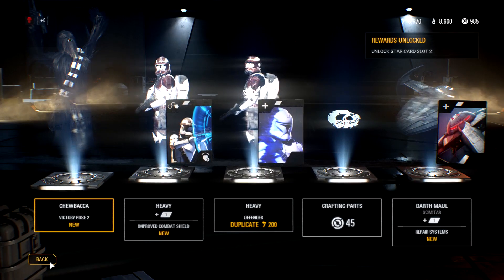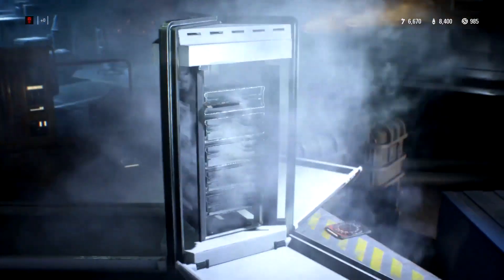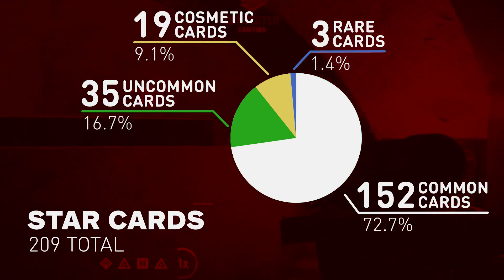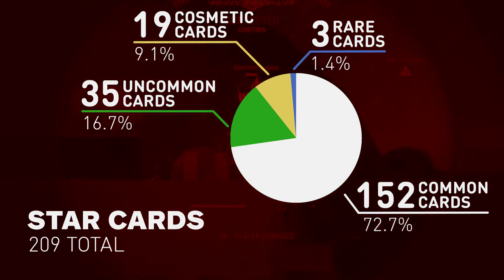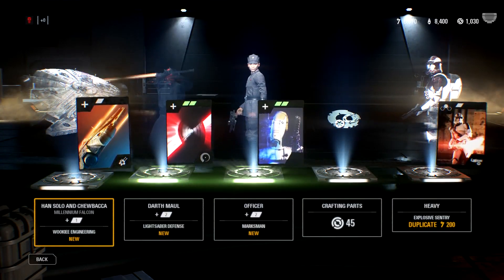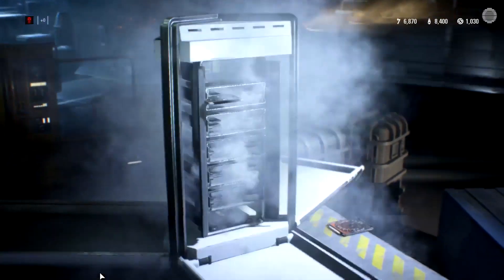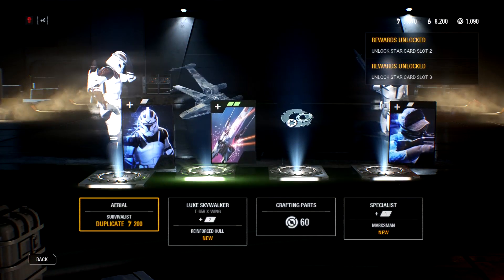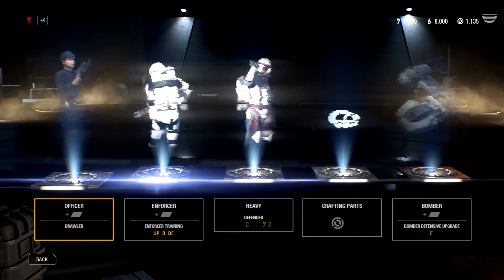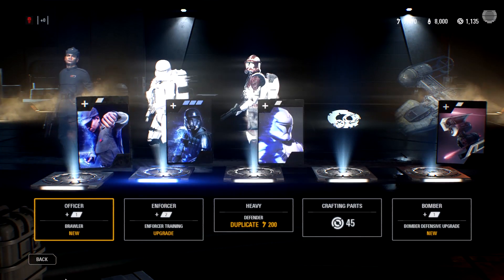That's about the same rarity as a Hearthstone legendary — about one in 20 crates you get a blue. It just seemed incredibly punishing, especially considering there is a purple level above that which you're going to have to craft those into. So about 72% were white, 16% were green, and about 1.4% were blue, which is not looking good if you're looking for the high rare stuff. Everybody knows opening a loot box is about that anticipation of seeing a high-level card, and unfortunately that's just too few and far between with Battlefront.